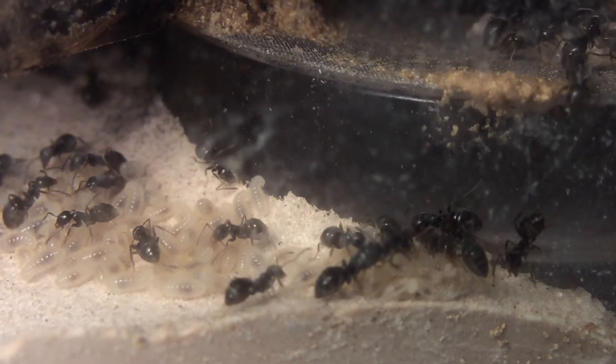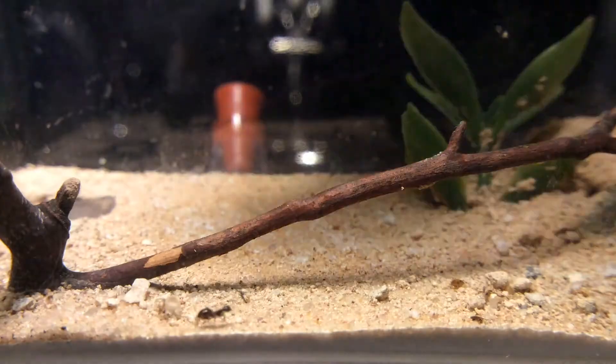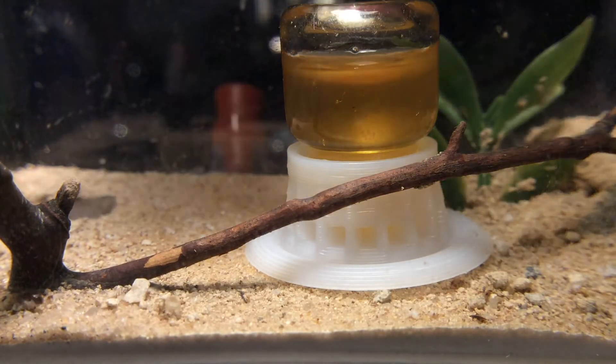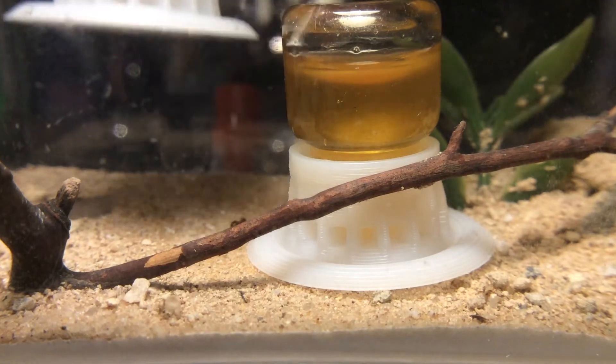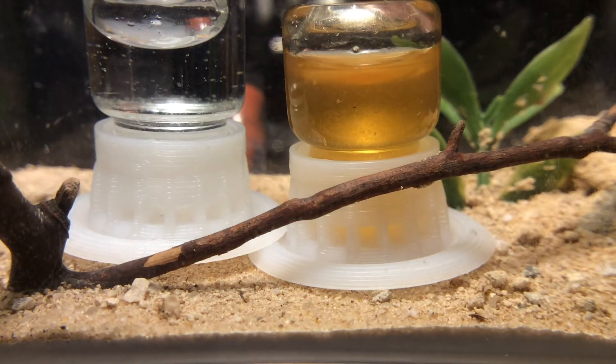A few days have passed and all of the cocoons have turned into workers. Now that they're ready for hibernation, I place in a Galileo liquid ant feeder filled with water and another filled with honey. This is just in case they are still active or visit the outworld, and I'll be checking up on them every few weeks to make sure that they're doing okay. Oh yeah, and I finally cleaned out their outworld.